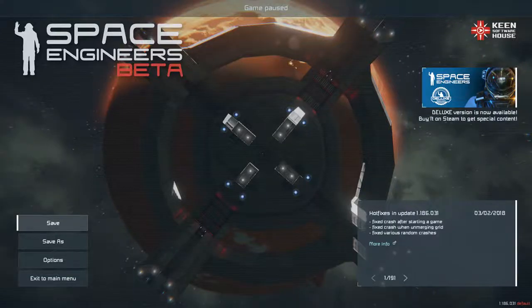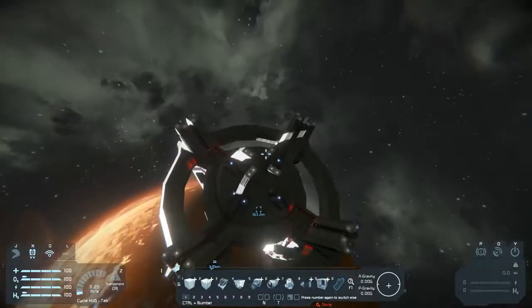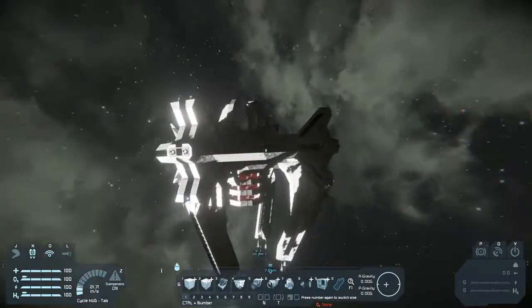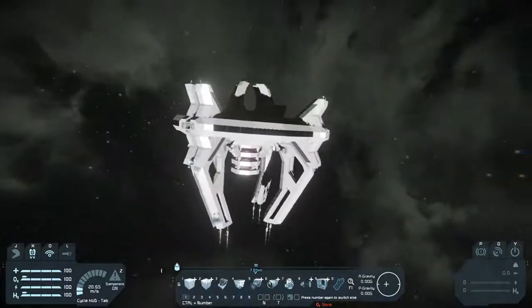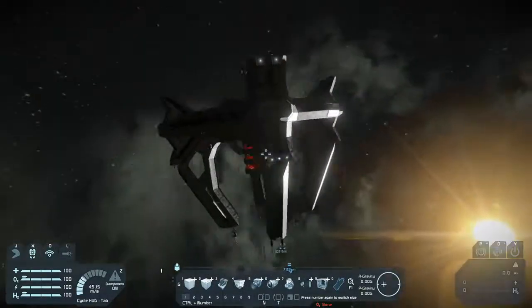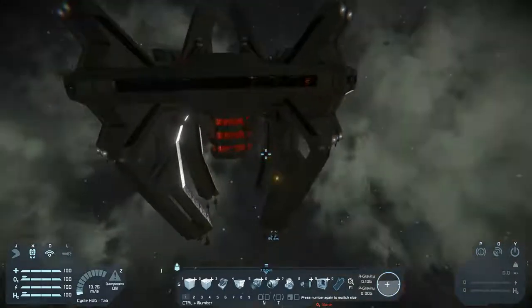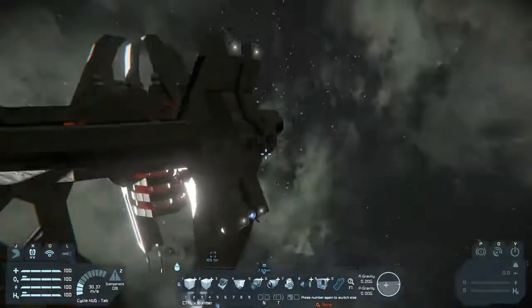Hello fellow engineers, this is Lieutenant Commander Zaflo reporting for duty. Today I have the third place entry in the UESC Construction Contest number 43. This is the Devastator Class Orbital Siege Cannon by Mach Velocity. In my opinion, it's the snazziest looking station I've laid my eyes on in recent times.